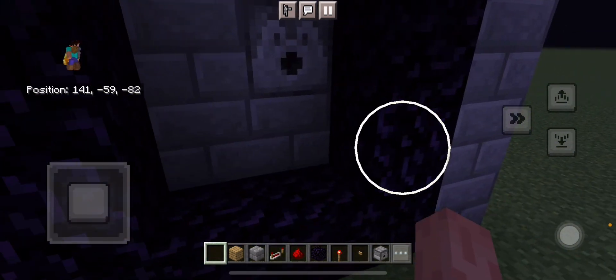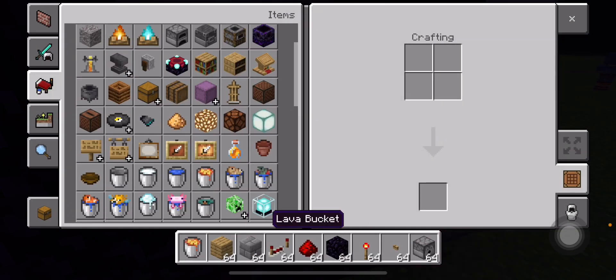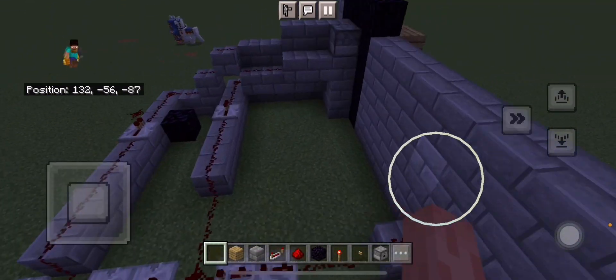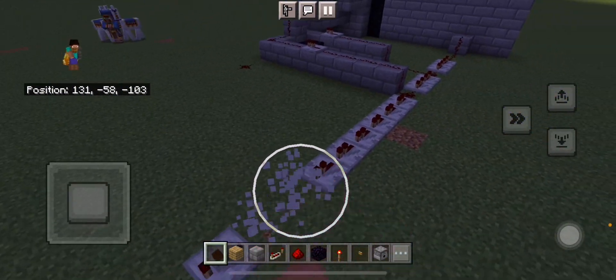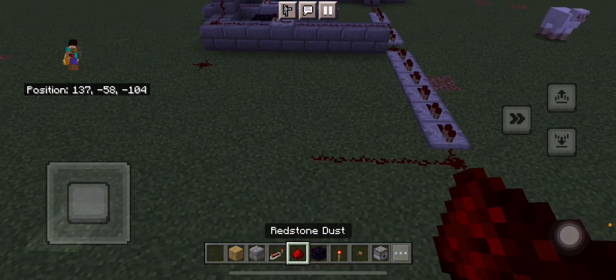So now I'm just going to refill this with lava. And then that is going to help hold it down. These are the two systems. Now this is the longest part — this is the best bit yet, where it actually lights. It's the main thing that makes this work.